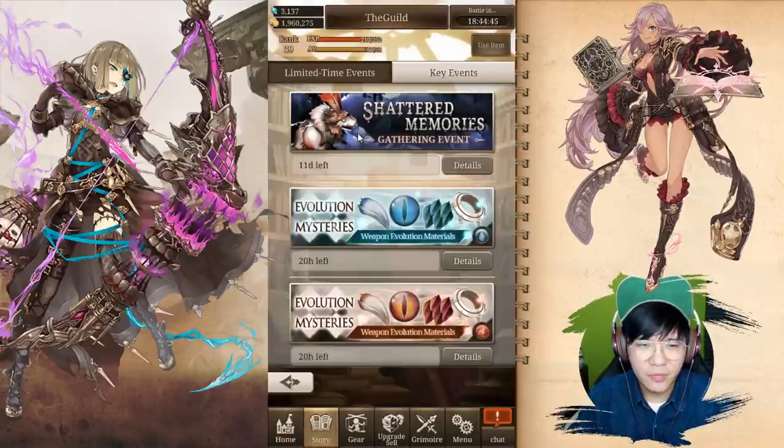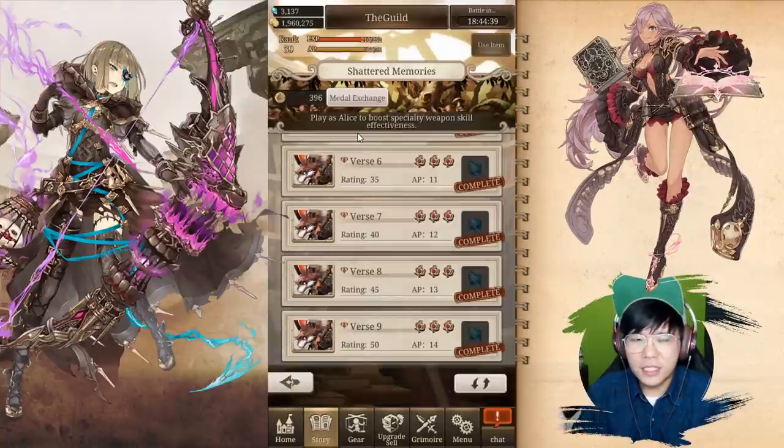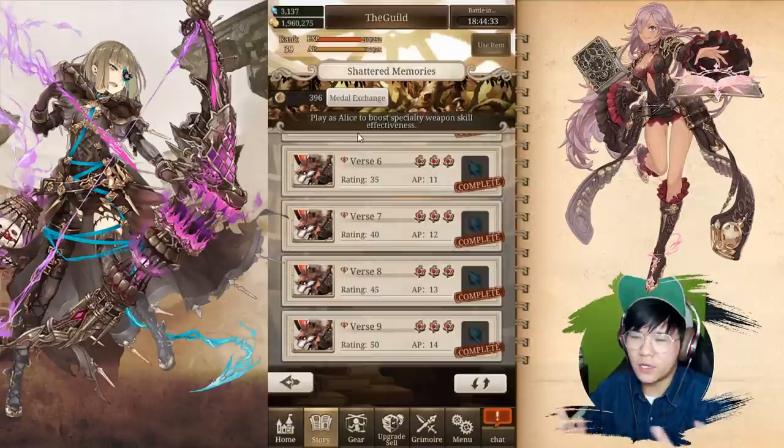Going into the game now — Shattered Memories, the Gathering event. This is the number one thing we'll be farming for the rest of the two weeks until the New Automata event comes. In the meantime, this is the best way to actually progress in the game: farm non-stop for this event.